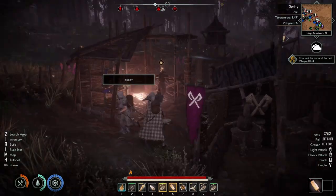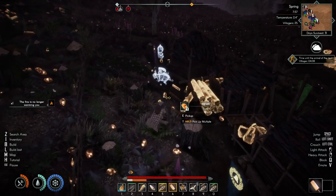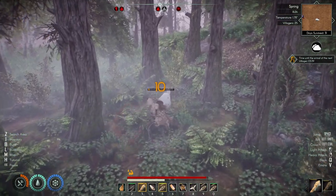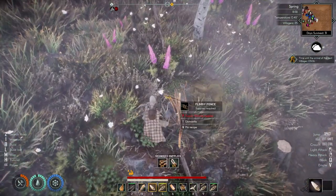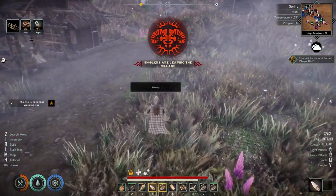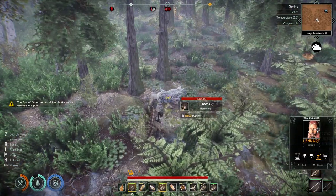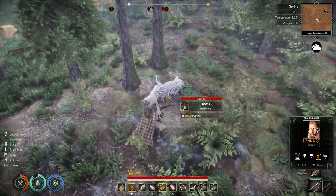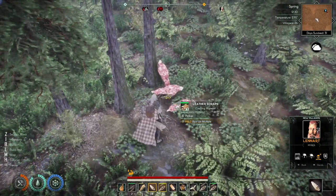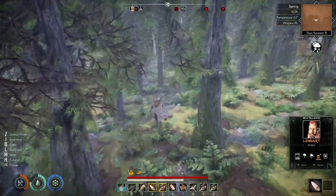I hear smokers eating something — how'd they get in? They're over here. Get out of here, smoker! That's how they got in though — I had to rebuild that fence. Leonard made it and there's a dead fenmar right here. I wonder if a wolf killed it — three meat hunks! Let's go back and give Leonard a home. Definitely gathered a good amount of food.